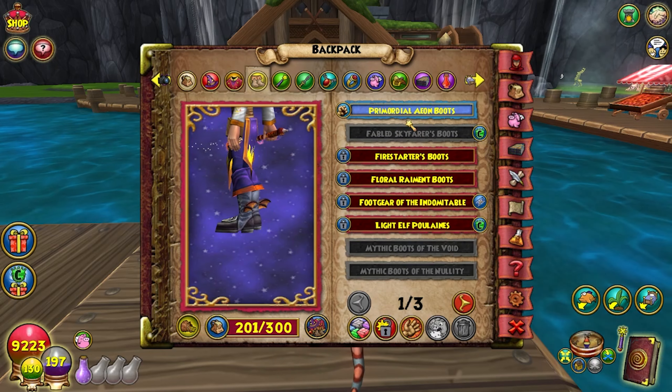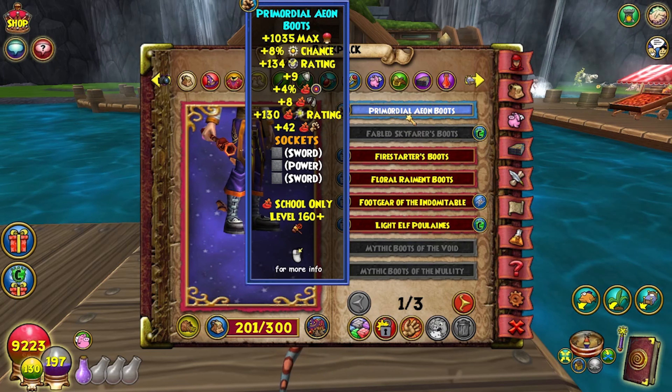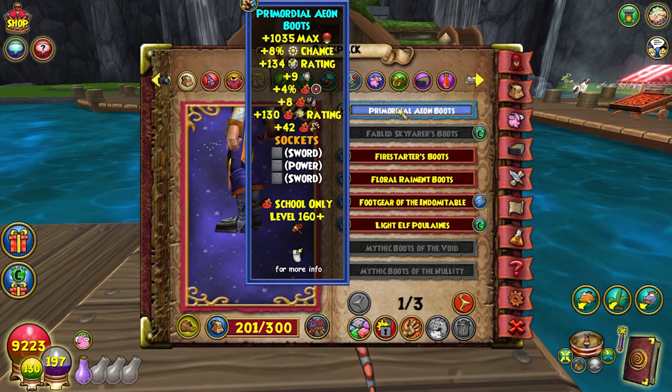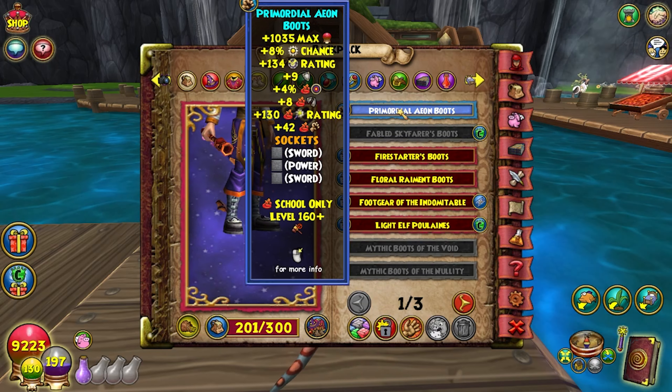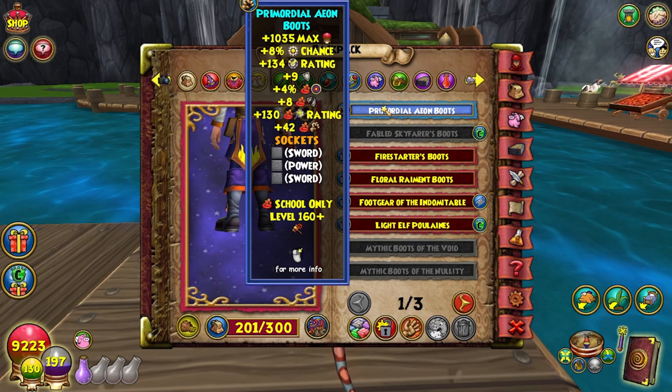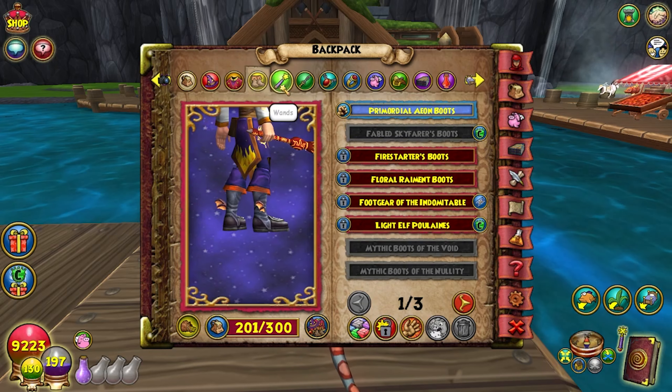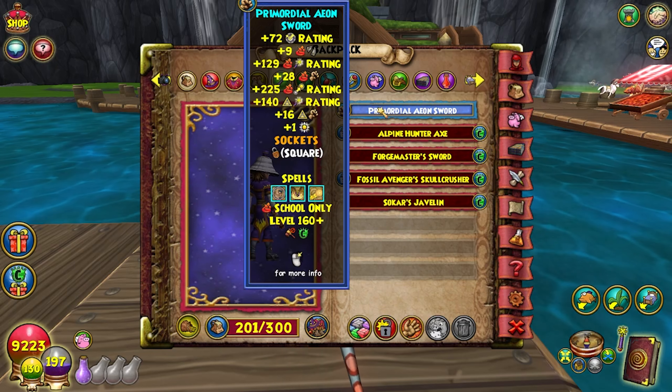Next up is the boots — Aeon Boots is the best boots in the entire game for fire. It has more damage than full Waterworks gear, which is 42 damage. Waterworks is 29 damage, which is insane. You also get 1000 health and 134 block — this thing is just incredible.